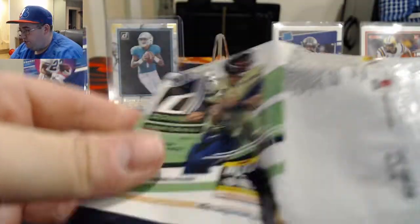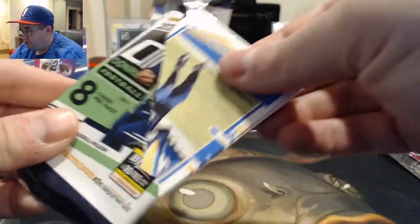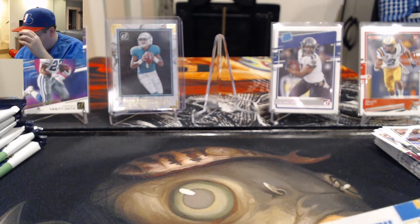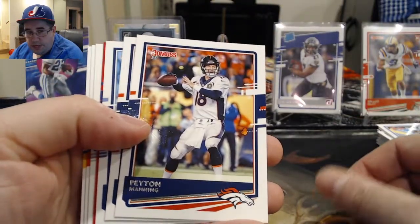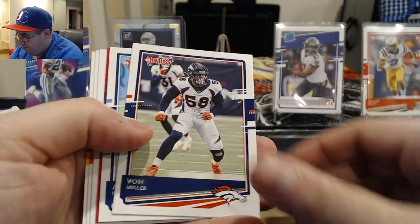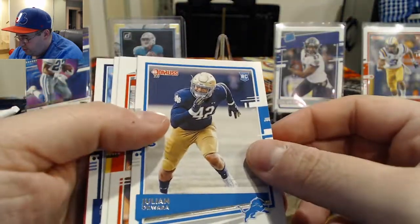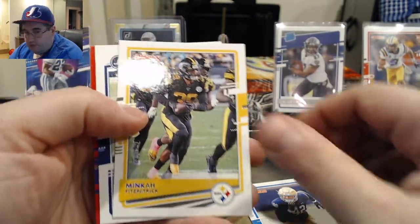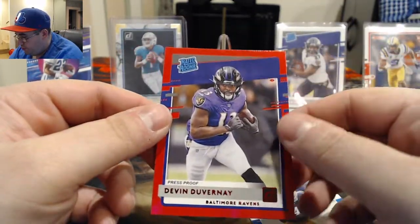I might pick up some of Tua's cards soon because they've been dropping a ton lately. Seems like most of these cards have been dropping a little bit, and some have been going up — like Herbert's been going up. Mike Williams, Peyton Manning, Von Miller — got a red card, put that to the back — a Julian Okwara rookie card, Joe Mixon, Minkah Fitzpatrick, and AJ Brown. We got a red rated rookie Devin Duvernay press proof, so that's cool.